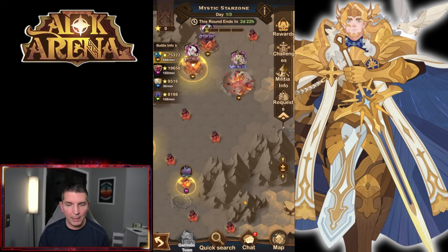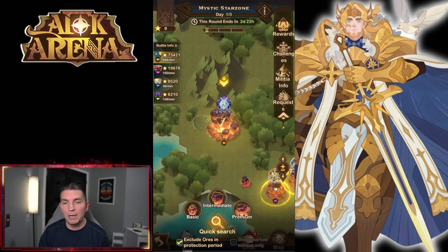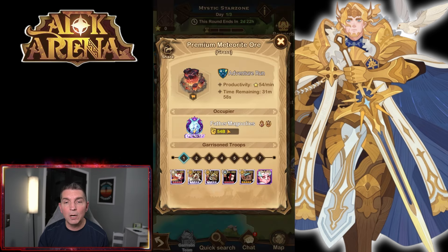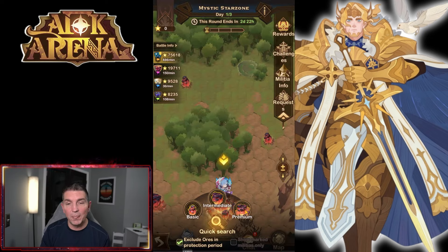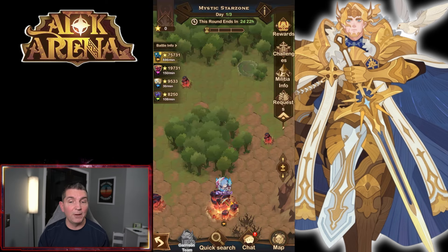If you're new to AFK Arena, there are three tiers: Basic, Intermediate, and Premium. For Premium, you have to fight — there are three teams right in here. If you're going in here, you want to try to farm out this Premium tier. This is the one you want to go after and fight for.